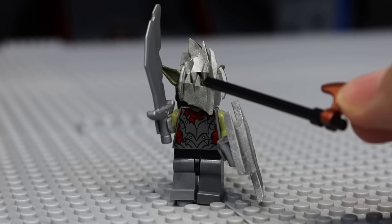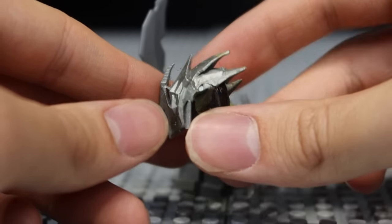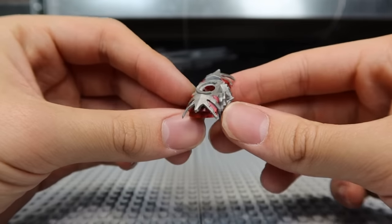Here's the helmet, and it makes the Moria Orc look complete, and in army form, this also looks astonishing. It has detail on all sides, with some tiny eye holes, hair, ears, and a big spike on top. There's also this armor piece, which looks superb too.